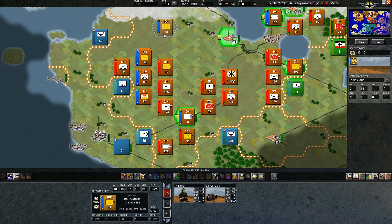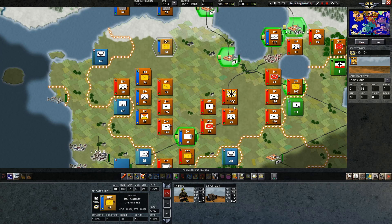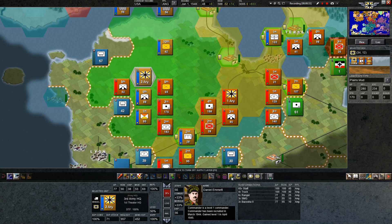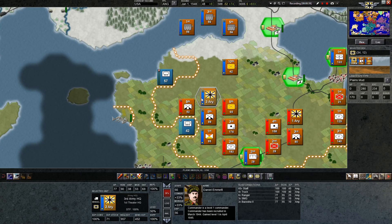Now, yellow — wait a minute — we're getting yellow supply. That's going to be because my 3rd Army HQ is there. Now we have green, which means we're not getting through as much as we want, probably from the 1st or Supreme HQ down to the 3rd. I'm thinking it's a problem here.